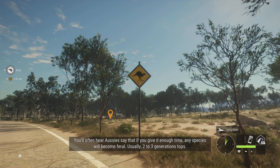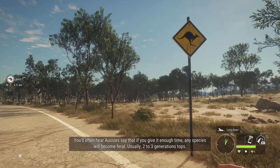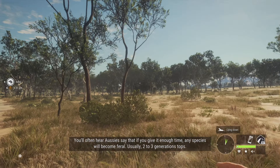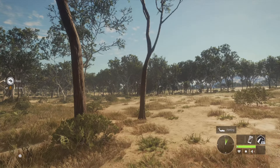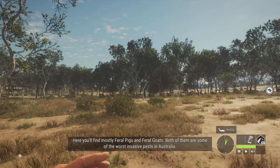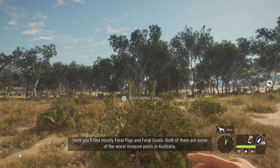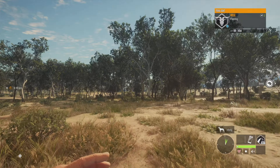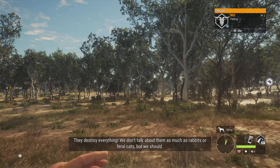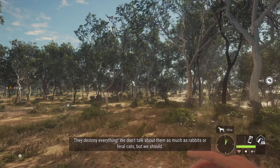You'll often hear Aussies say that if you give it enough time, any species will become feral — usually two to three generations tops. Here, you'll find mostly feral pigs and feral goats. Both of them are some of the worst invasive pests in Australia. They destroy everything. We don't talk about them as much as rabbits or feral cats, but we should.